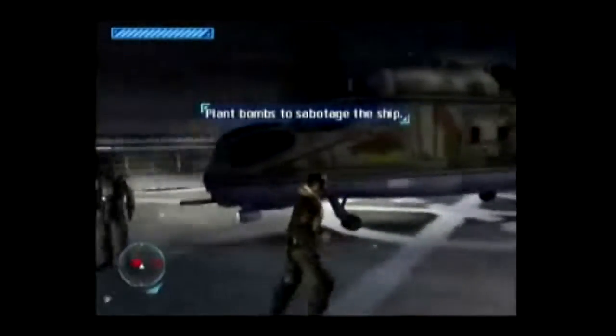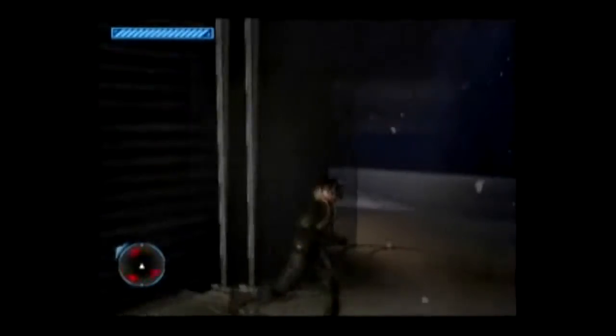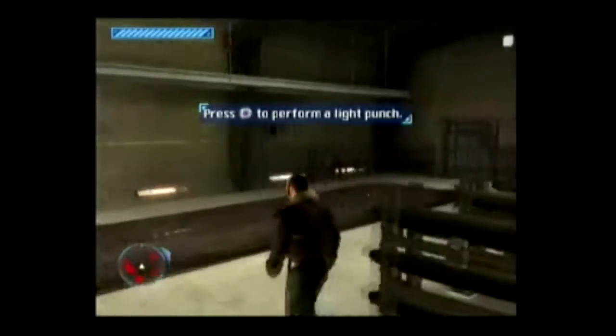Come on, how do I get in? I need to get in there. They put some enemies. Okay, let's arm these bombs — there's six of them.